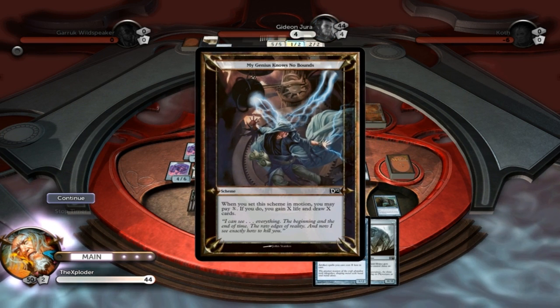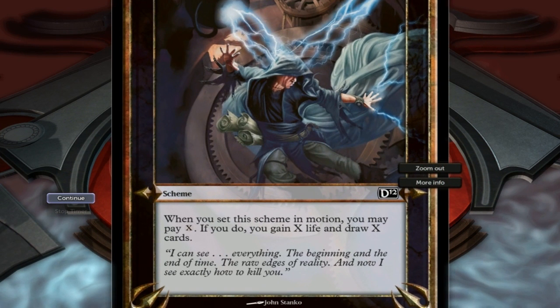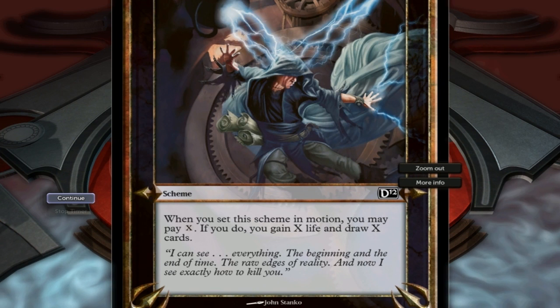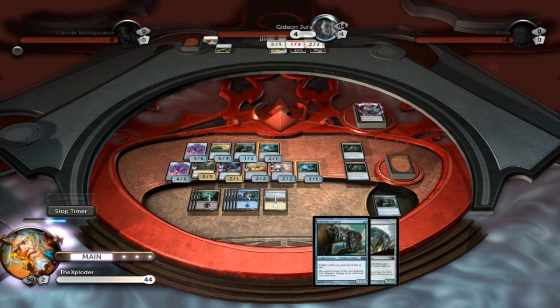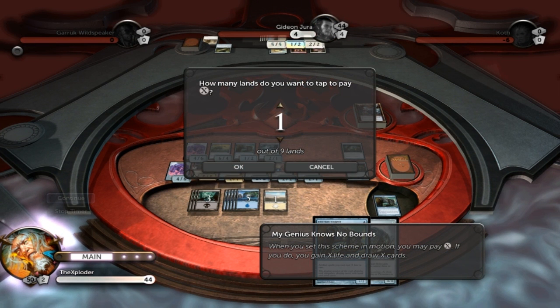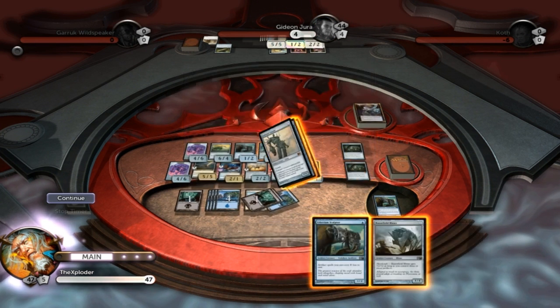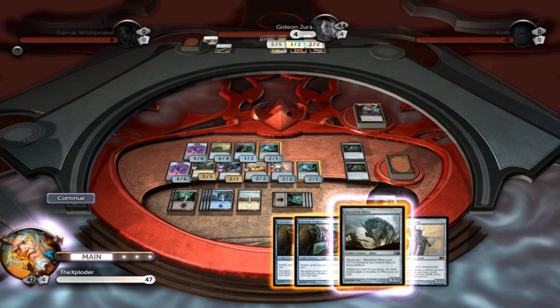Another scheme to put in motion here — My Genius Knows No Bounds. When you set this scheme in motion, you may pay X; if you do, you gain X life and draw X cards. I'm going to sacrifice three — so I get three cards, one of which is a land. That was good.